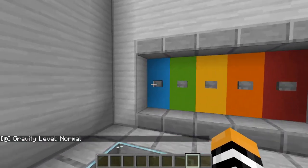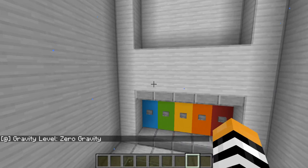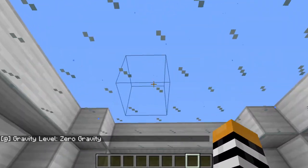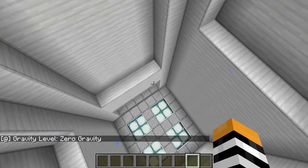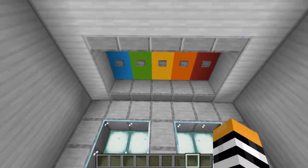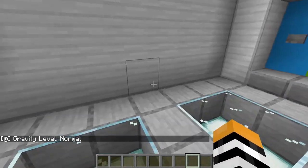We can lower the gravity even more. Now we're at zero gravity and we're just floating — floating all the way up until we hit the ceiling, and there's kind of no way to get back down. I'm in creative mode so I can fly, so it's fine. Set the gravity back to normal and everything is normal again.